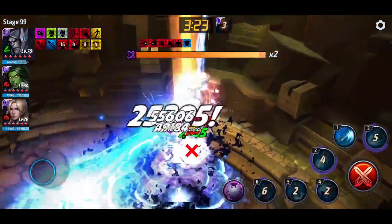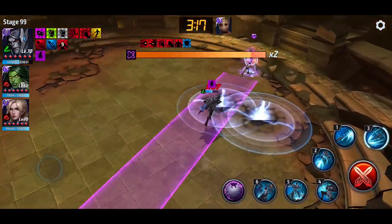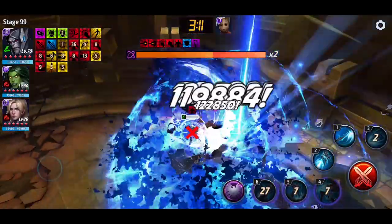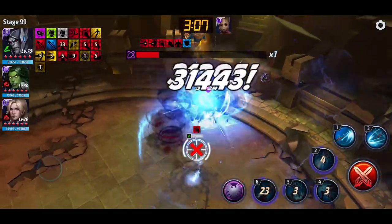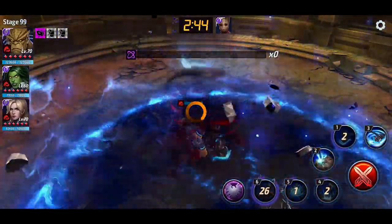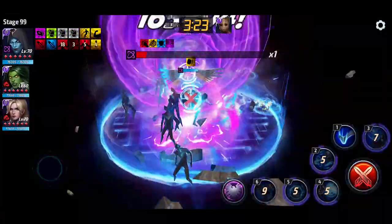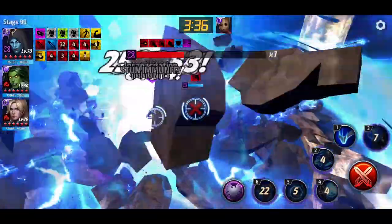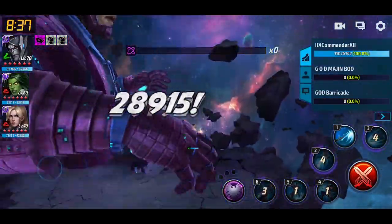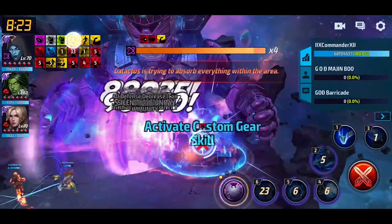Looking at the results of the other bosses, clear times decreased more drastically since all the awakening skills have all-defense-down and all characters now have accumulation. This includes Proxima's ultimate skill, which gives her the accumulation plus up to 70 all-defense-down that ignores immunity. With Corvus's upgrade I finished about a minute and 35 seconds faster. For Black Dwarf it was a minute and 11 seconds faster, and coincidentally for Proxima versus Cull Obsidian it was also a minute and 11 seconds faster. Supergiant cleared Cull a minute and 35 seconds faster, and cleared Ebony Maw a minute and five seconds faster.